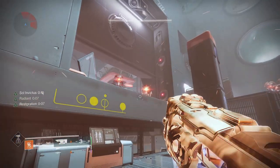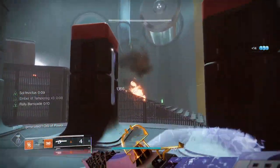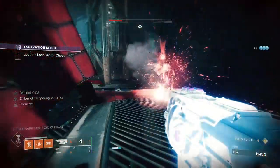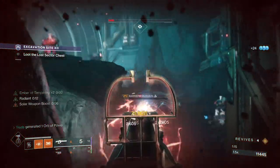I initially started this setup using the Prometheus Lens but found its scorch effect too inconsistent when we needed it, so it's the great and all-powerful Jötunn taking the mantle. Its catalyst, which now grants Incandescent, is just too damn good — spreading scorch to targets and essentially binding this whole build together with relative ease, creating sunspots, solar wells and scorching combatants on demand.